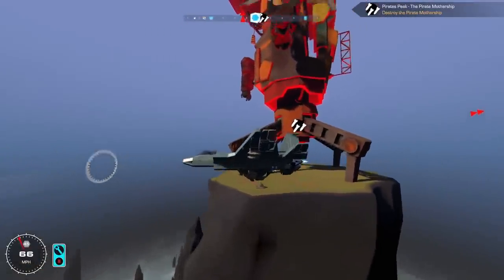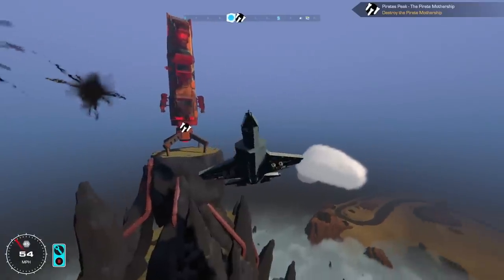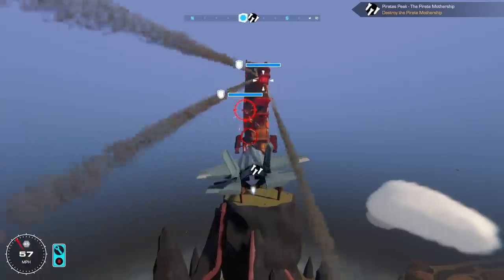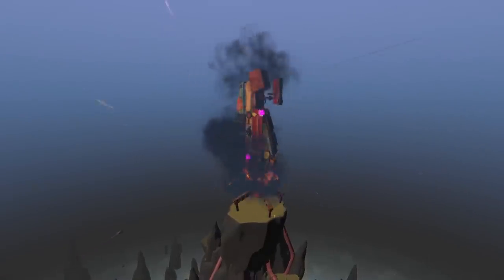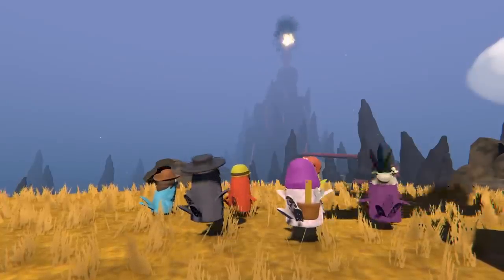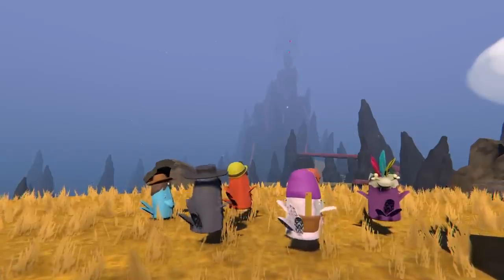Are we able to take out the mothership using rockets or do I need the bomb bay? Looks like there's one flak cannon and one more weak point to shoot. Yes, yes — finally! We can celebrate — we took out the pirate mothership! Finally, at last — boom!